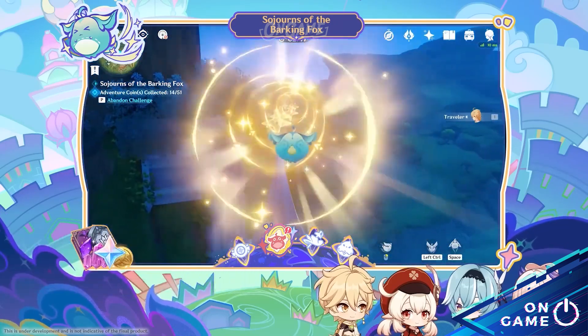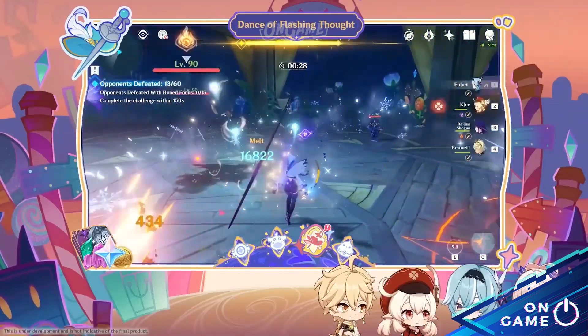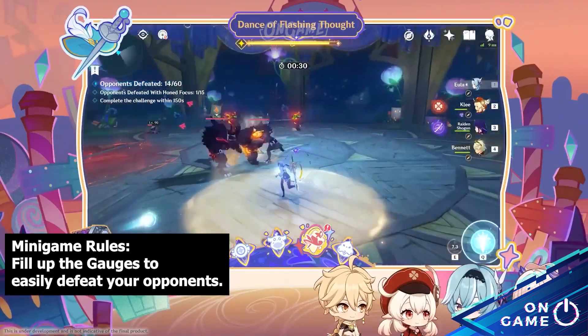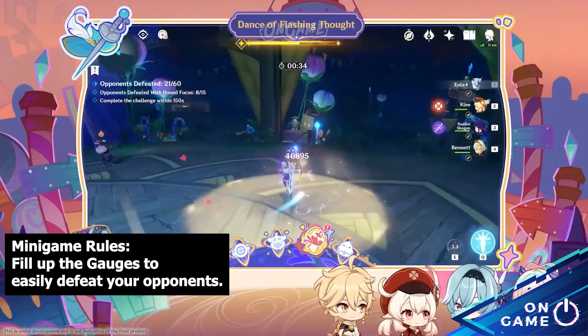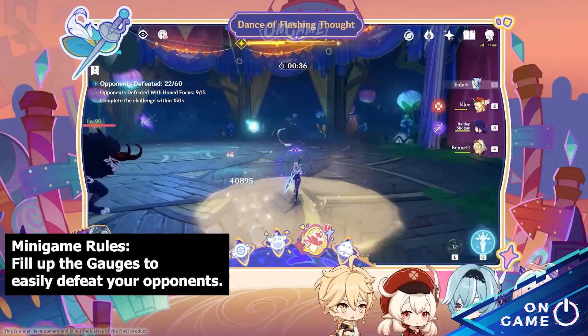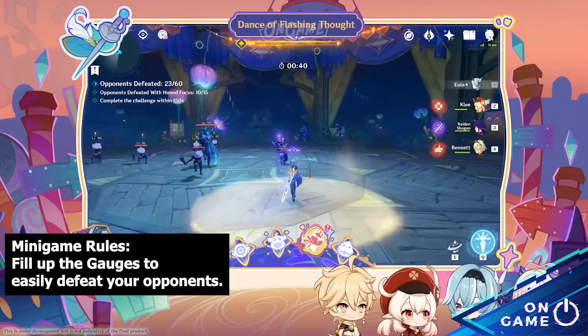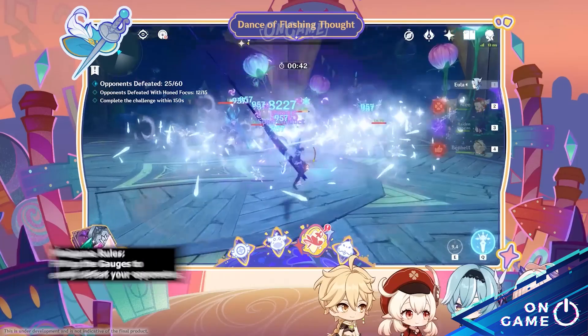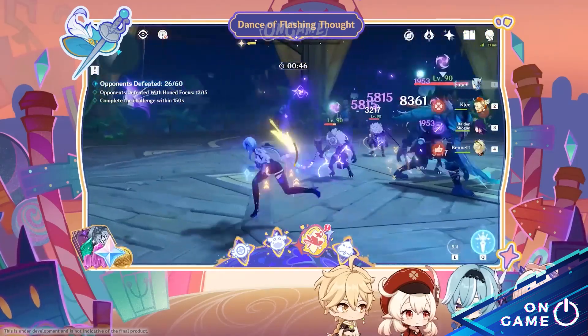Dance of Fleshing Thuds requires the travelers to accumulate honed will by defeating opponents to obtain the honed-focused effects, to complete the challenge more efficiently. This is just your usual combat event, but by filling up the gauge you gain the honed-focused effects. Direct your enemies into the spotlights to kill them immediately.